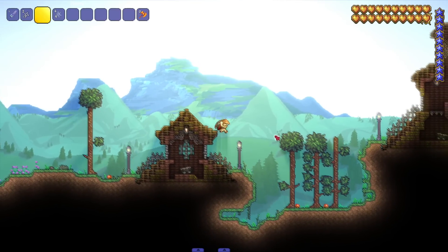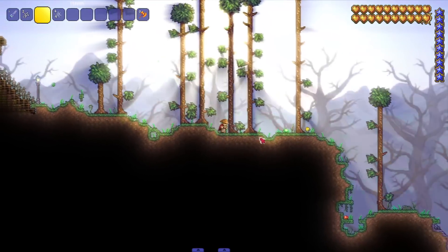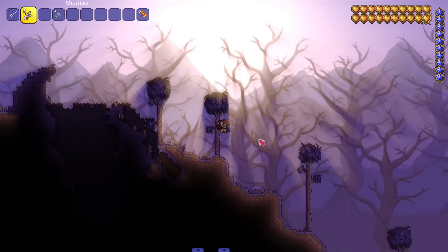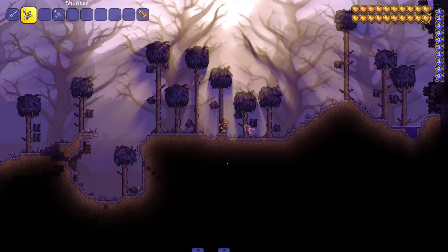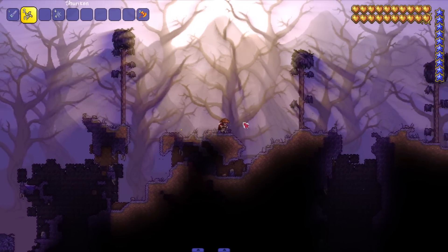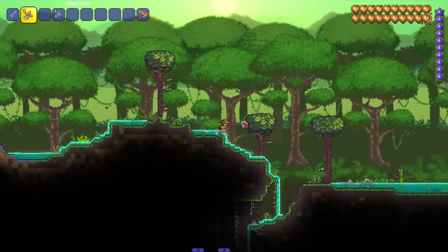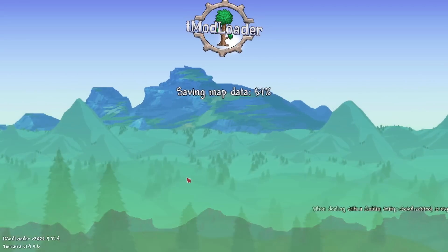I just wanted to do a video like this because you can really get crazy making Terraria look very different. I went for a realistic, nice-looking vibe in terms of the shaders and vibrance. You could make a spooky texture pack, a steampunk texture pack — there's a lot you could do. Obviously there are probably more texture packs I didn't find, but it's kind of hard to search through given most of them are adult mods. Let me know in the comments if there are other good texture packs out there.